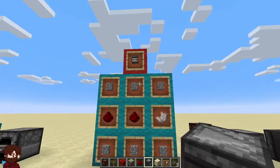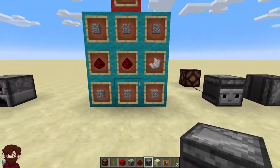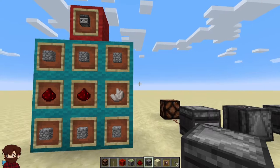First things first, how to make an observer. You need six cobblestone, two redstone dust, and one nether quartz laid out just like this, and this will give you one observer. The only way to obtain an observer is to craft one.